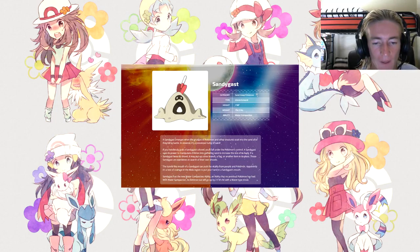If a Sandygast loses its shovel, it may put up a tree branch, a flag, or another item in its place — these Sandygast are wanderers searching for their own shovels. The tunnel that forms the mouth of Sandygast can suck the vitality of people and Pokémon. Apparently it's a test of courage in the Alola region to put your hand in a Sandygast's mouth. Sandygast has the new Water Compaction ability — no previous Pokémon has had it — which raises Defense by two stages if hit by a Water-type move.